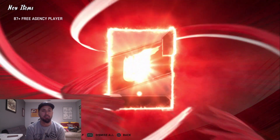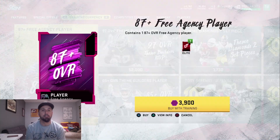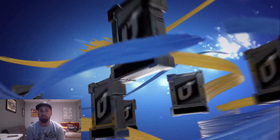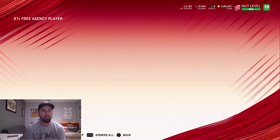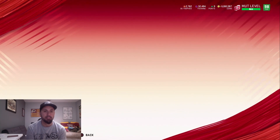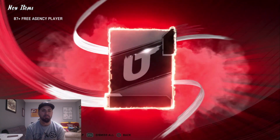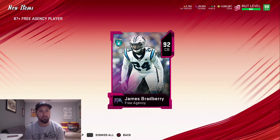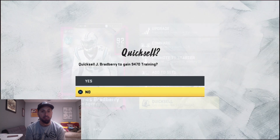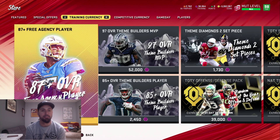We're just trying to demonstrate this method here — this is the best course I've seen to be able to make training, make your free agency players, and get some coins back. So basically, starting out with 75,000 training and just pray you don't get Jeff Heath every time — that's the biggest prayer you want to do here. Oh, there's a 92 — you're definitely going to quick sell all the 92s, guys.